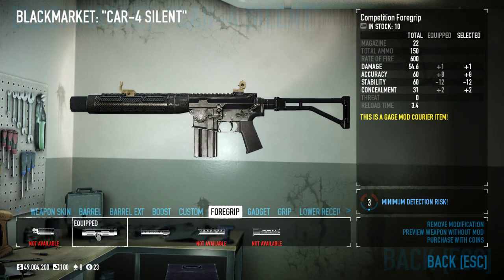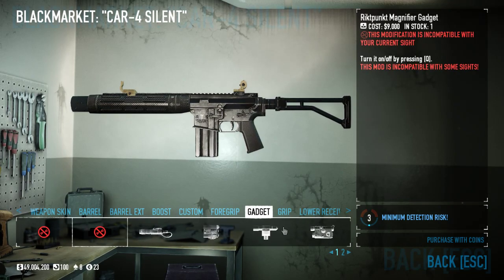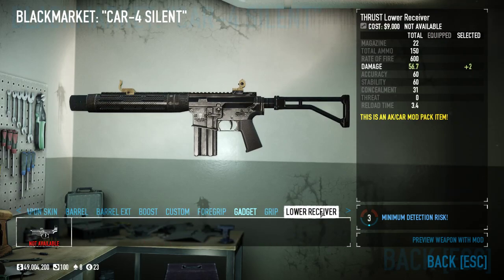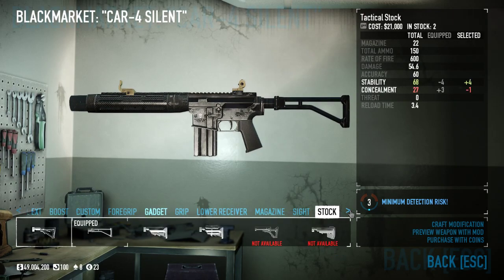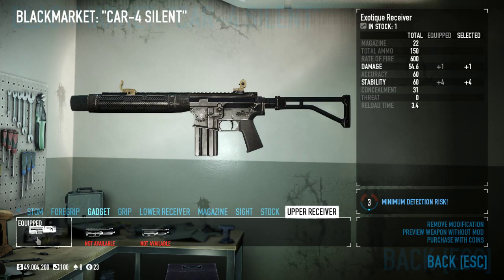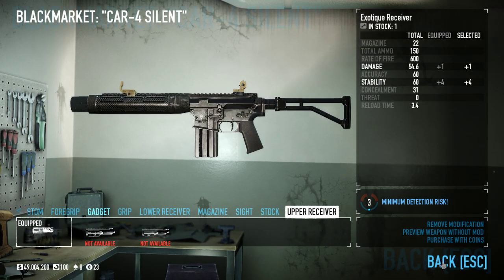No boost. I've got it set to single fire so I don't go mad with it. I've got the Competition 4 grip because it adds concealment, no gadget because I don't need one, the straight grip, the vintage mag, and the folding stock. I've also got the exotic receiver just for an extra bit of stability.